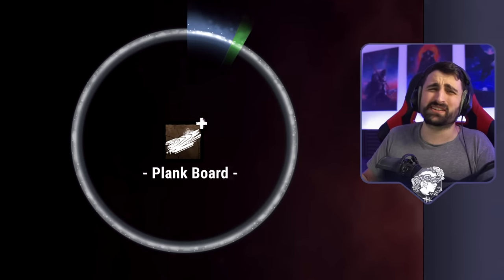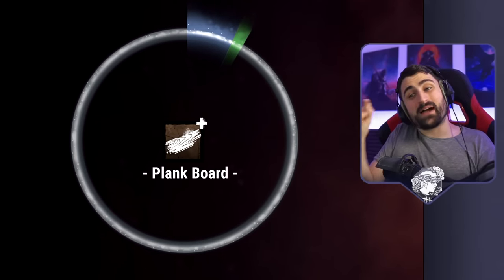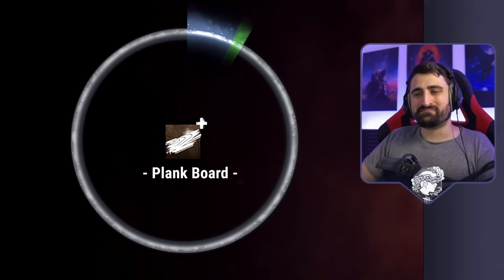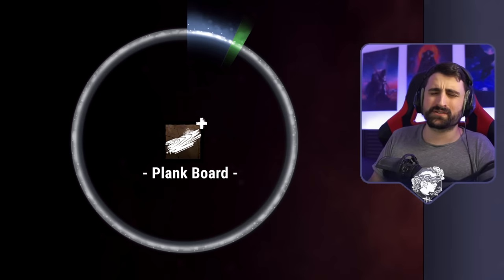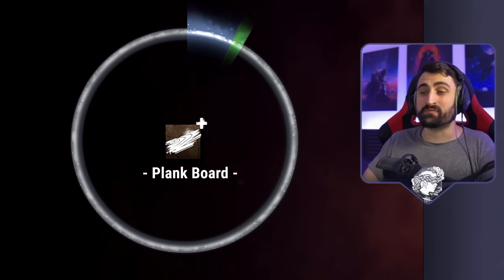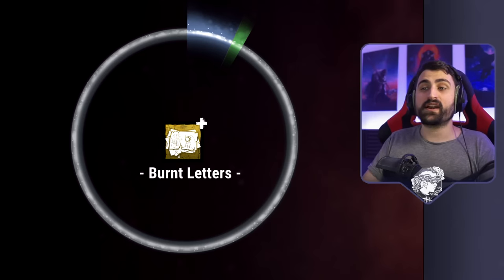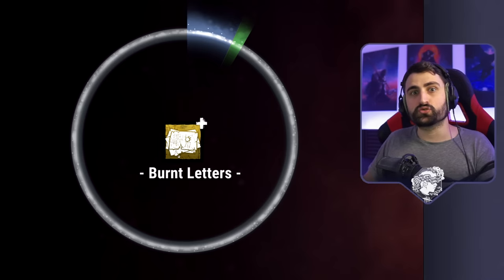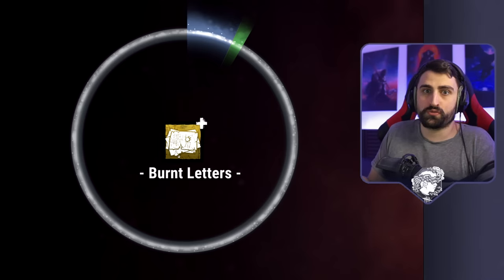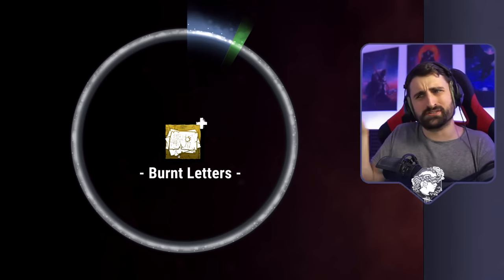As you can see, the plank board is pretty insignificant. When you hook a survivor, you get 20 points, and this brown add-on adds just that little bit extra. You're not going to get like 20 hooks per game to get value out of this — overall pretty bad. The burn letters are a little bit better; they have the exact same effect but happen every time you injure a survivor. Obviously it's a lot easier to injure three survivors than it is to hook three, so you get a lot more value from this one, while still not being incredible.